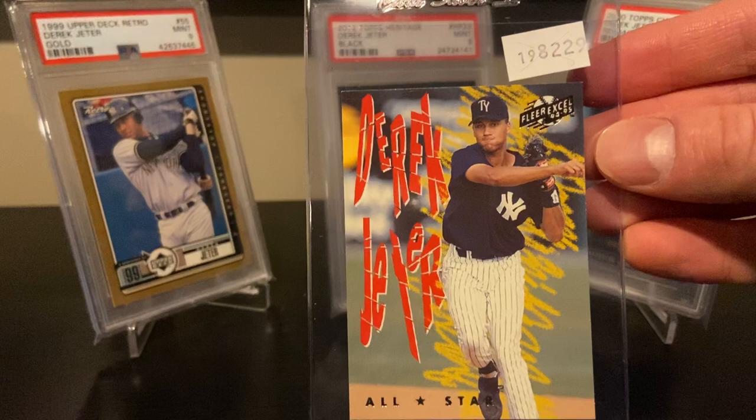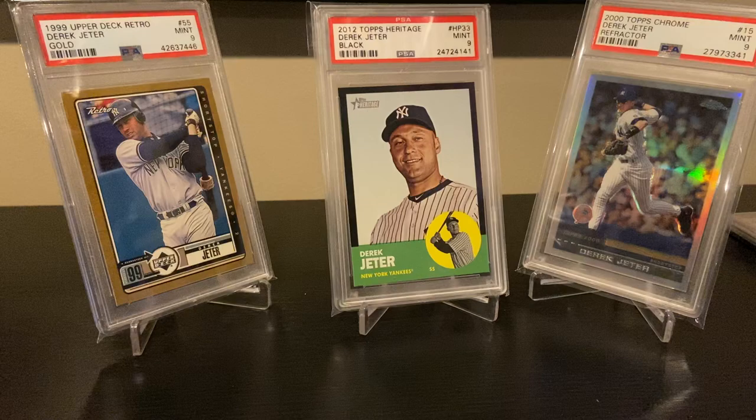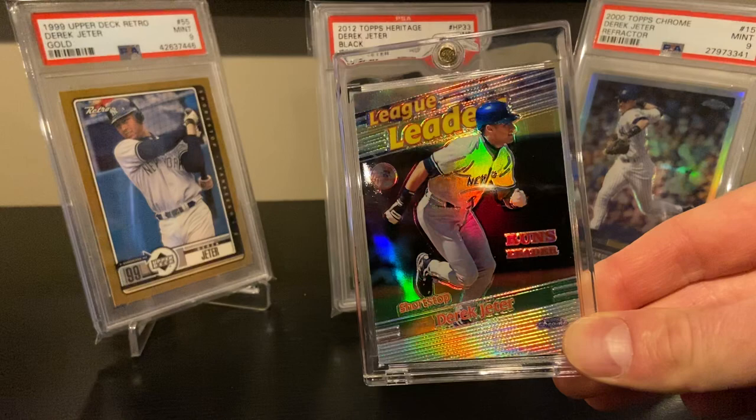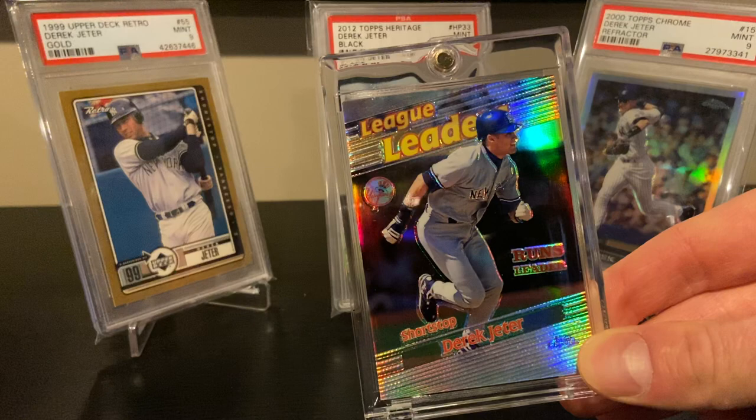Here's another one from '94 — Fleer XL All-Stars. The rest of the cards I have here are in Magnetics. I picked up some Pro Molds recently. There's a 2000 League Leader Chrome Refractor. I kind of like how the Pro Molds are a little bit bigger — they seem to have a little bit better clarity than the Ultra Pros.